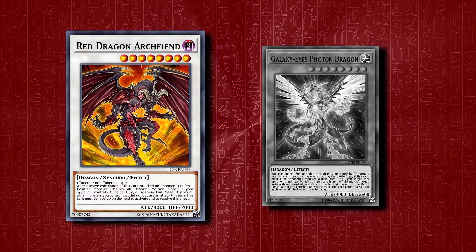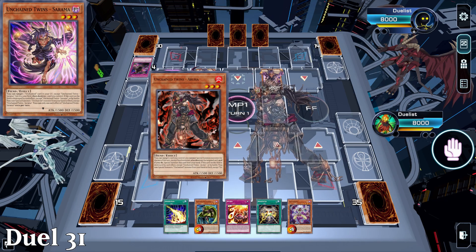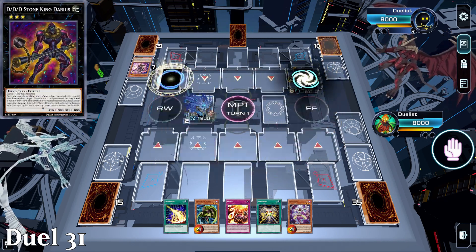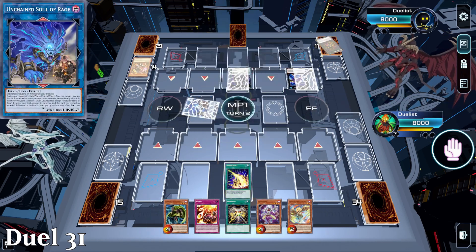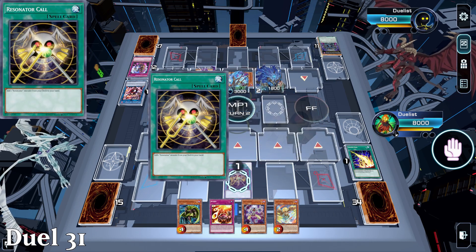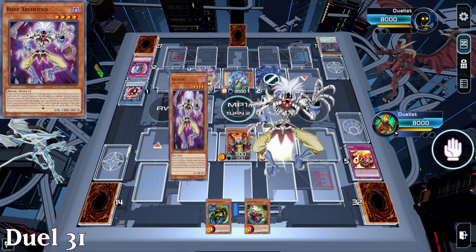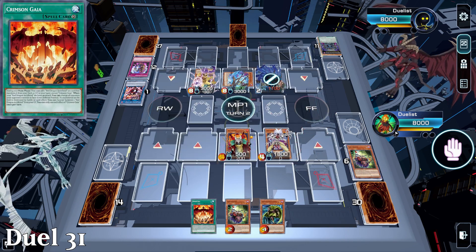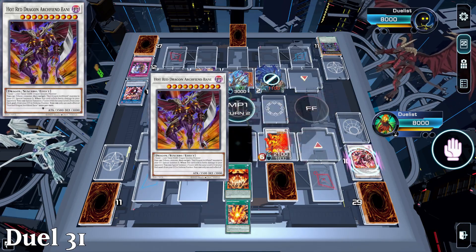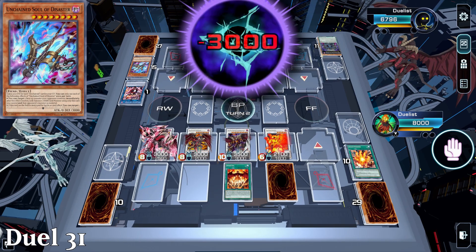Red Dragon Archfiend is just the superior beatdown deck. As a consolation bonus duel for the Infernoble lads, we face Unchained. They go first and I Lightning Stormed them, which allows them to bring three monsters back. After reading the cards, I realise I need to negate one or it'll link summon with my special summon, so I use Blackwing Chinook the Snowblast for a cheeky negate. With Soul Resonator in hand, it's all too easy — ending with Scarred, Red Dragon Archfiend, Bane, and Red Rising Dragon to clean up easily.